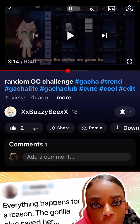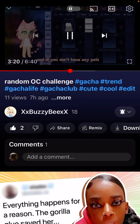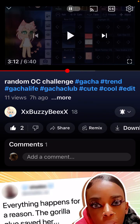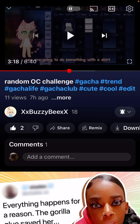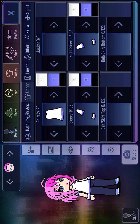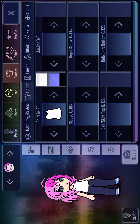Okay, it doesn't matter. The clothes are going to be — if you have any pets, you are going to do something with a skirt. And if you don't have any pets, do something with a jacket. I have two dogs, so the clothes rule is: if you have any pets, go with a skirt.